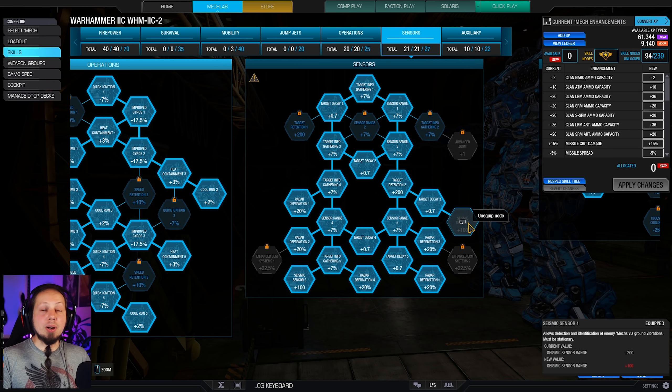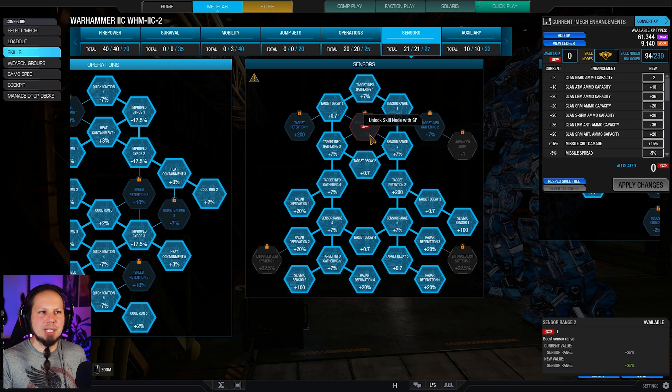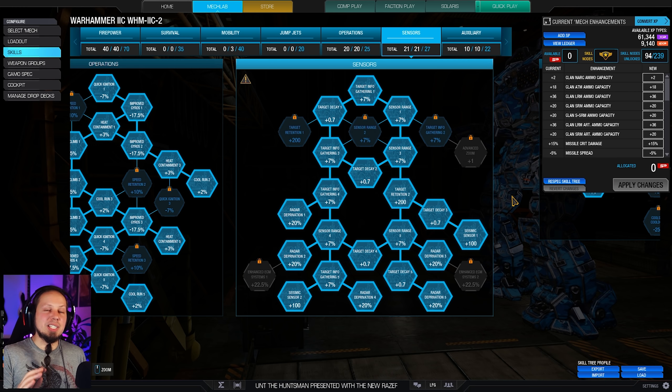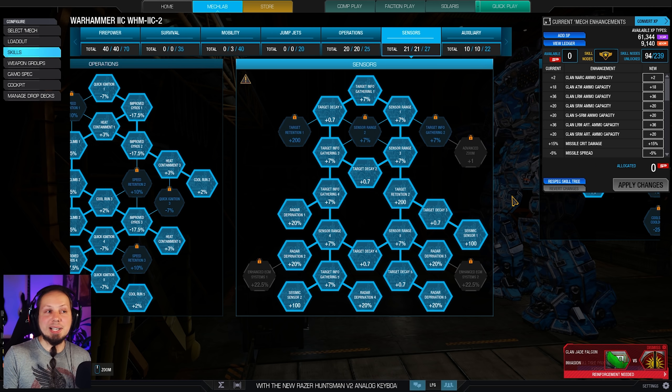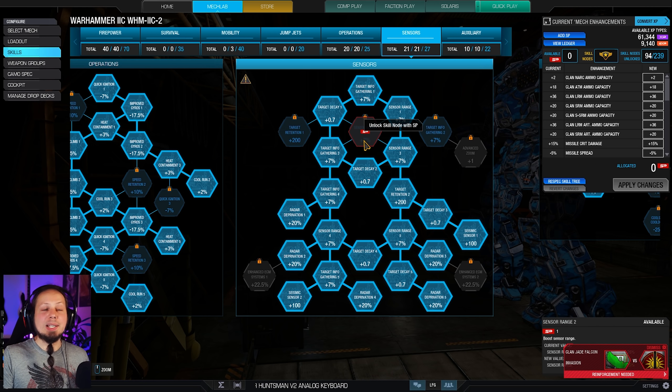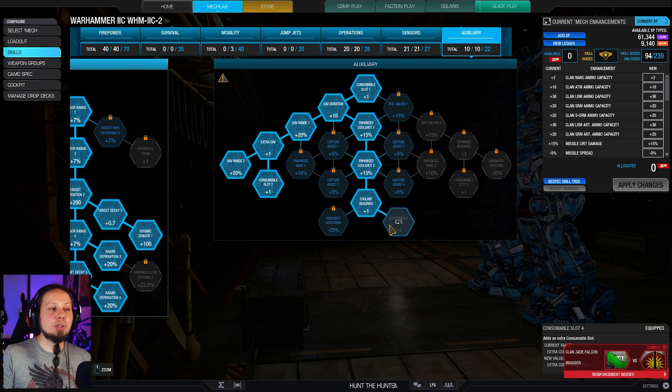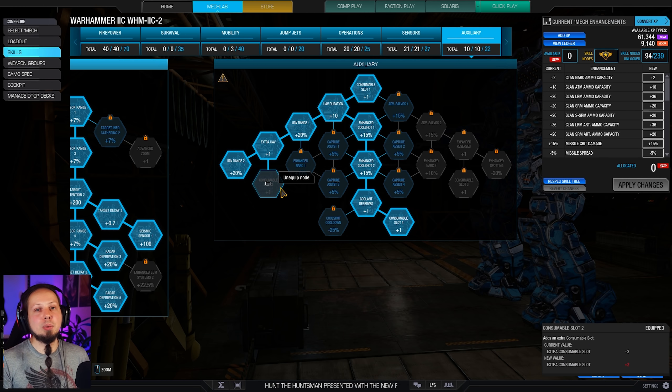We have a seismic sensor so we know if any enemies are nearby while standing still — there will be little pings on the minimap. Of course we're going to take target decay because target decay is super handy. Sensor range is a thing you should consider when running LRMs, but since I want to be at about 400 to 500 meters anyway it's good for the early game but less useful later on. And then we go for double cool shot, double UAV — it's a no-brainer. UAVs help you get passive locks as well as the heat management.